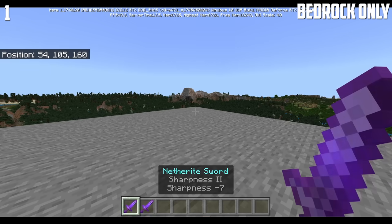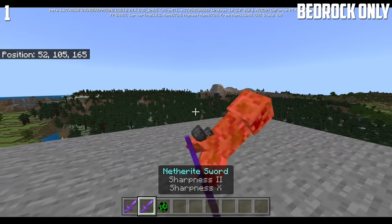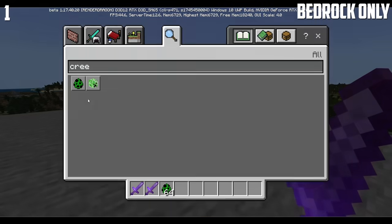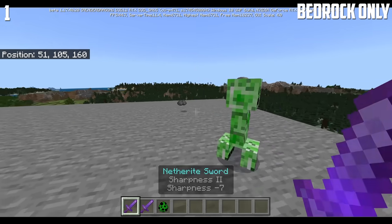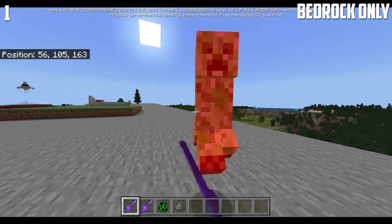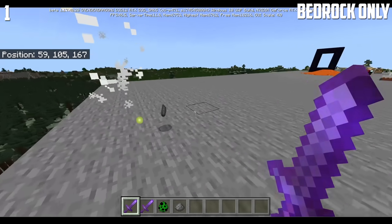If you have two same enchantments on a sword with different numbers, then they'll add up. So this should kill this thing instantaneously, just like this. However, with this one, this thing only does about 2 damage.